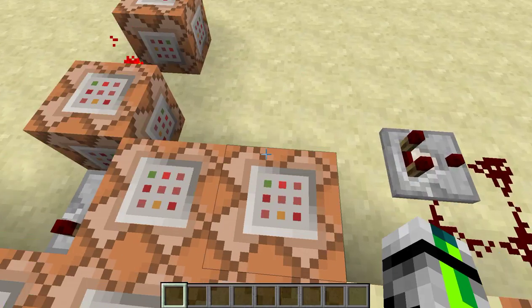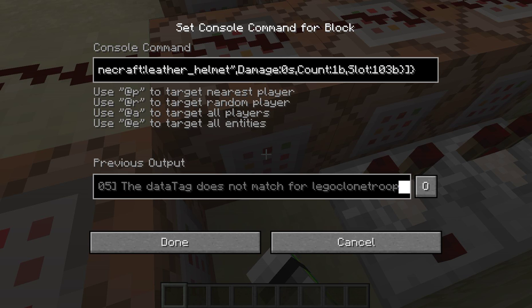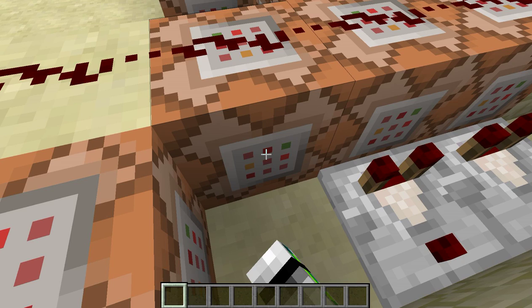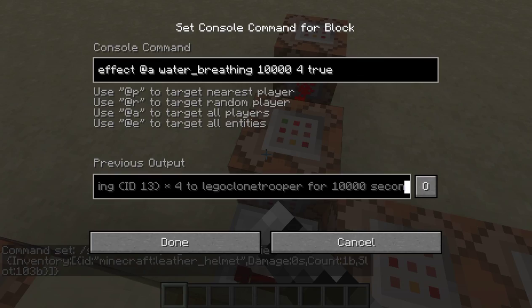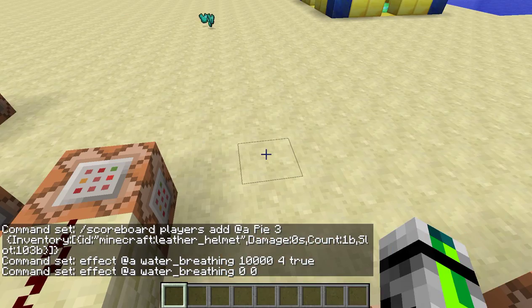For the water breather: same command as the iron helmet but testing for a leather helmet. It applies water breathing 5 for 10,000 seconds — effectively infinite. There's one extra added to the scoreboard value, which is just a minor quirk. You can also toggle the effect particles on or off. Then it removes the effect when you take the helmet off.